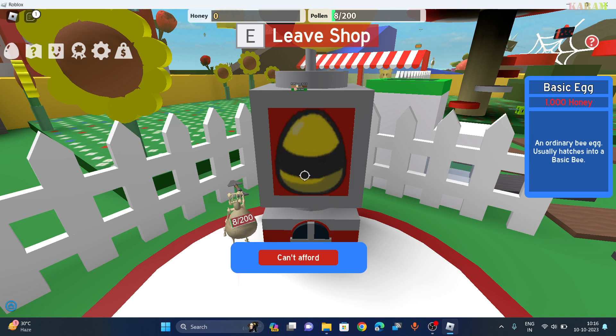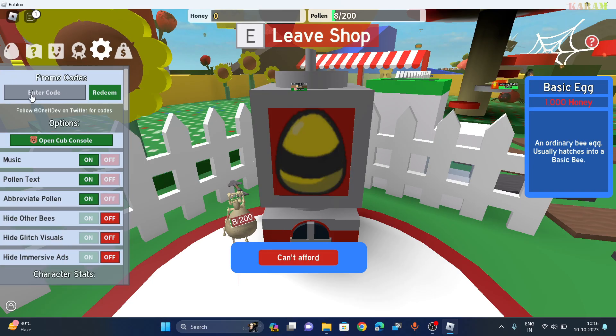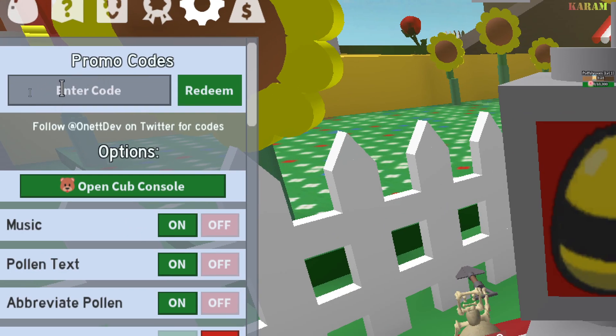Hi everyone, in this video I'll be showing you the new codes for this game. First of all, you have to click on this gear icon here. Now you have to click on promo codes and enter your code there.